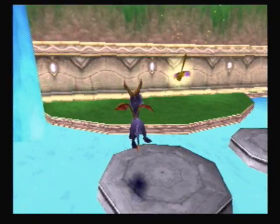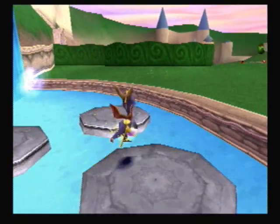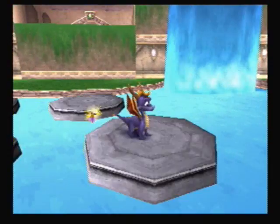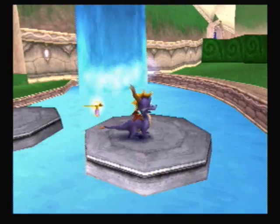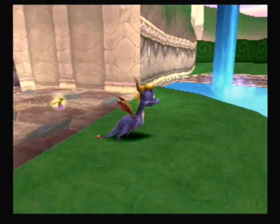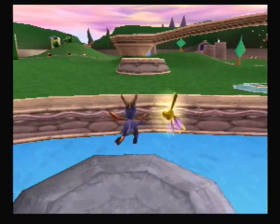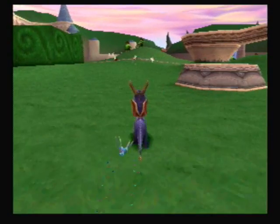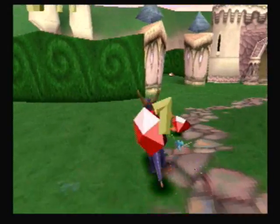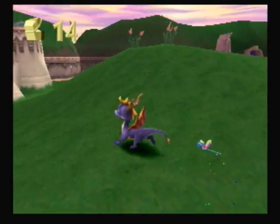So real quick, if you do this — here, here, here, and here — voila! You unlock a new world. This is Sunny Flight, one of the portals we'll be going to much later on. Ow! Darn it. Well, there's a new color to show off — now Sparks is blue from taking damage.